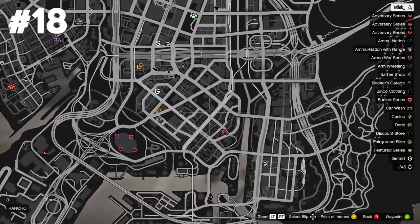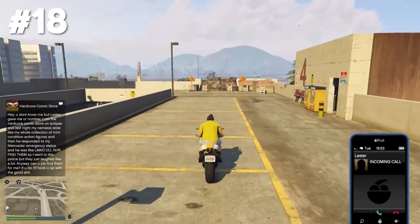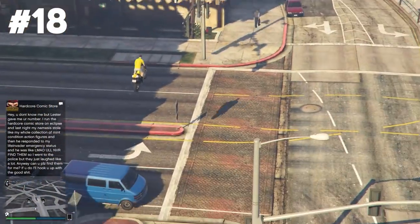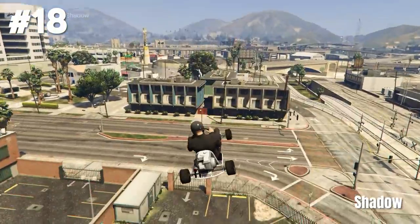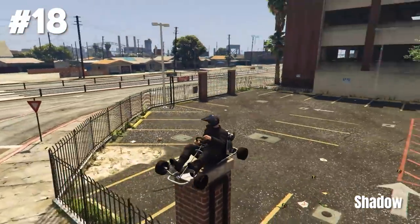Stunt jump eighteen at Rancho starts on top of a parking garage again. Just like last time you gotta jump off this brown ramp, land safely on the ground without hitting any cars, and that's it. For this stunt jump location Shadow showed us a very cool go-kart precision stunt. That's kinda cool.